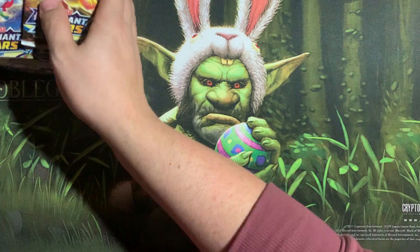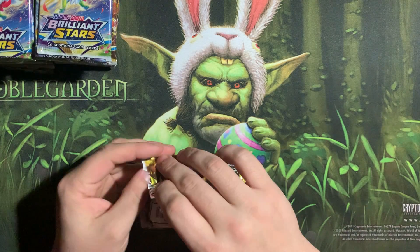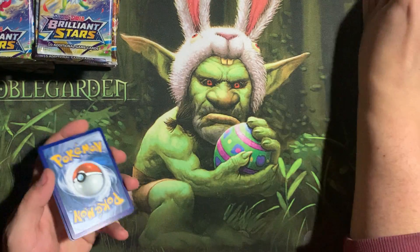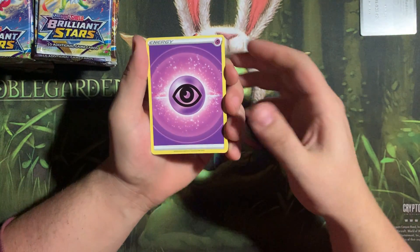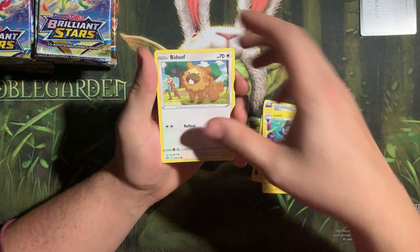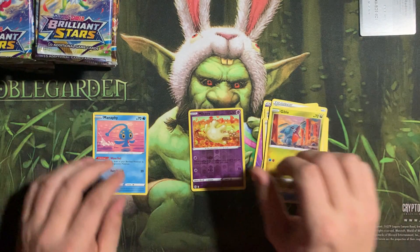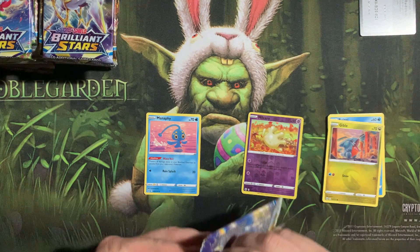Alright, let's start with a Charizard pack. I always give away the code card, so you guys know you're always welcome to come on by and get a code card for the TCG online. So let's start: Choice Belt, Luxio, Bidoof, Electabuzz, Halucha, Boisel, Gible, No Creamy, and a non-holo Manaphy.